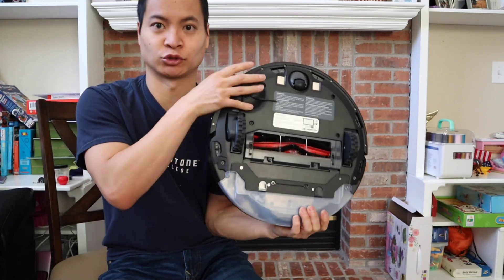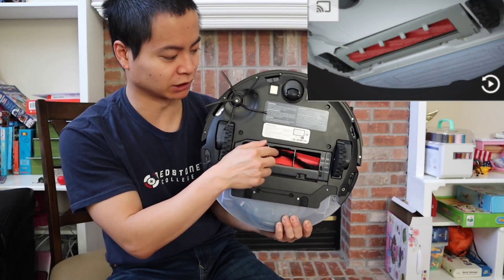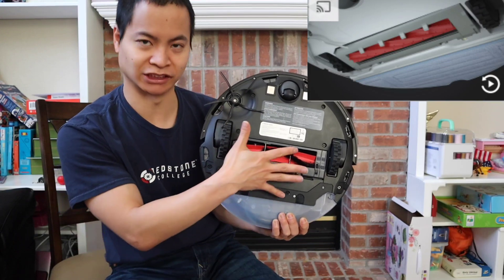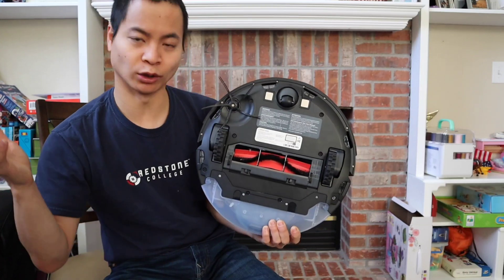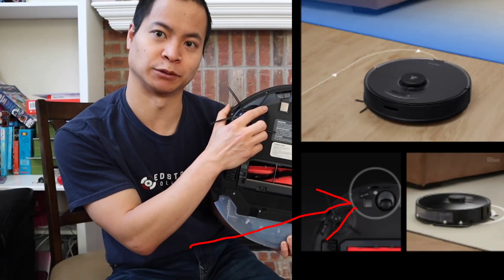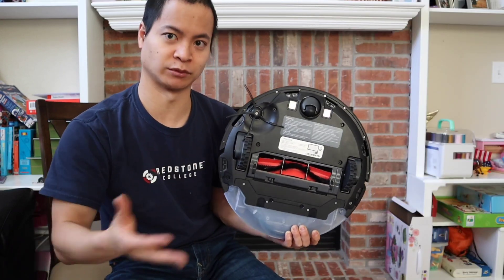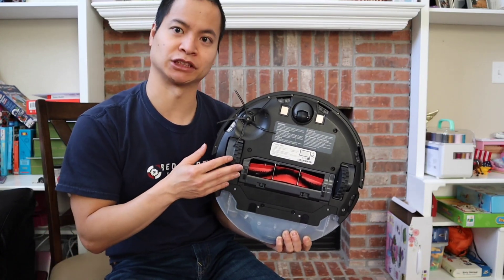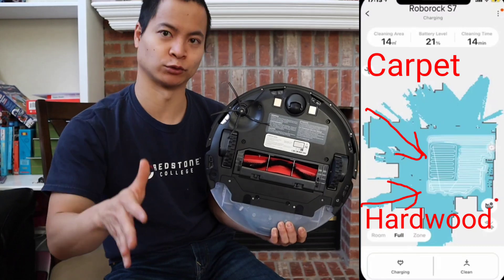The biggest change is going to be the extractor bar design — it's going to use an all-silicone brush bar, and it has a new floating head design. It should have the same side brush. The main difference is it's going to have an ultrasonic sensor for carpet avoidance and carpet detection, making it more accurate in determining carpet versus hardwood floors. In the app, it's actually going to let the user know where your carpets are and where the hardwood floors are, so the user can click on the area and have it be more precise.